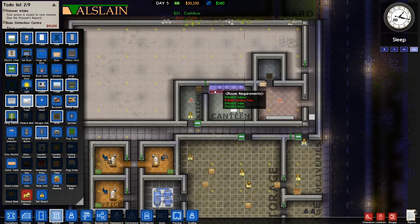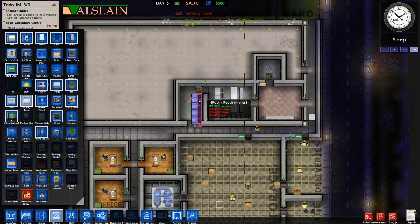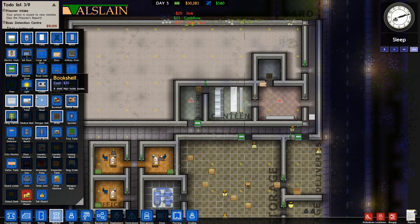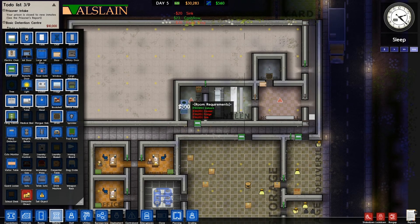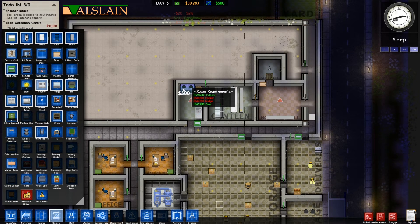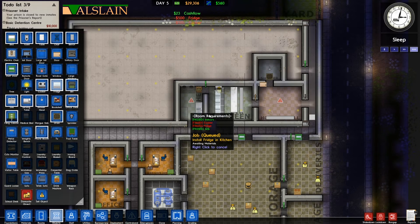One more thing we need is a serving table — just one of these, rotated the right way, and place it there. Then the kitchen needs a cooker, a fridge, and a sink. The sink goes there, the cooker goes there, and the fridge goes there like that.